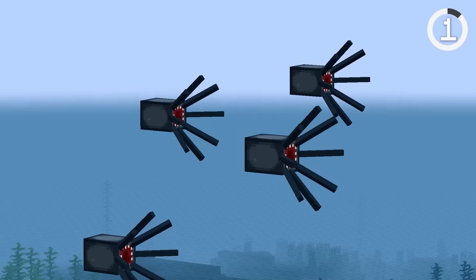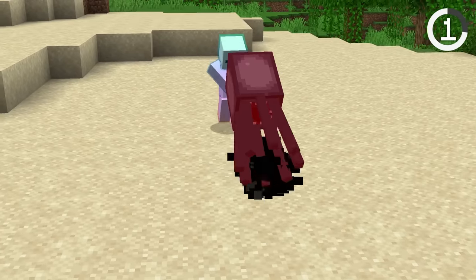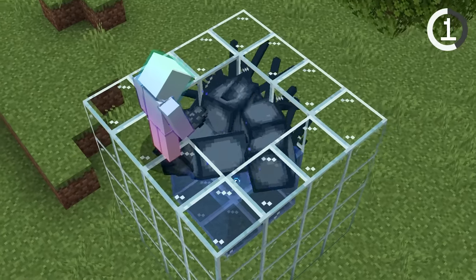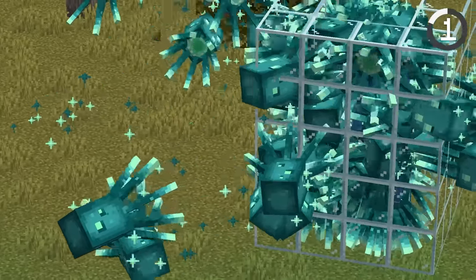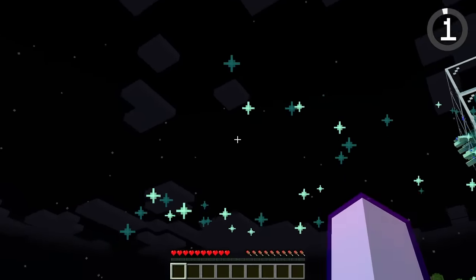Number 1. How are these squids flying? Squids are meant for water, but with this glitch they'll soar through the sky. To do this, cram a bunch of squids in a tight area and immediately they'll phase through the walls and explode. Glow squids can do this too, and it looks very cool at night.